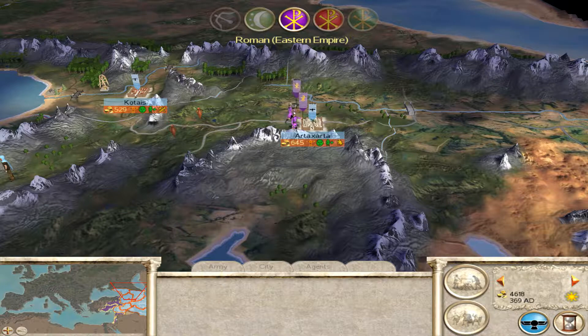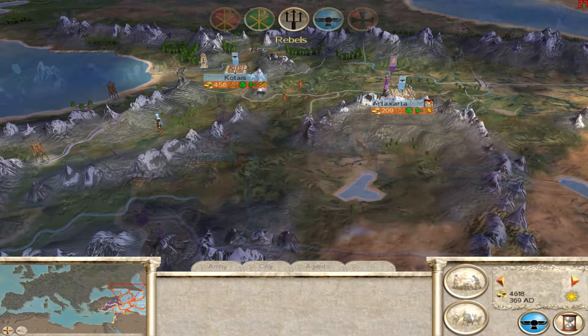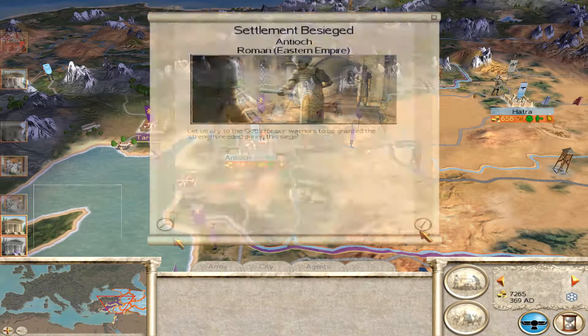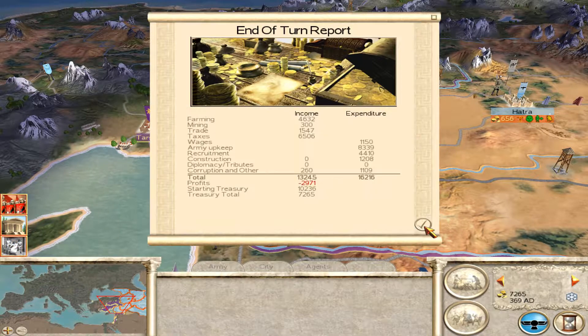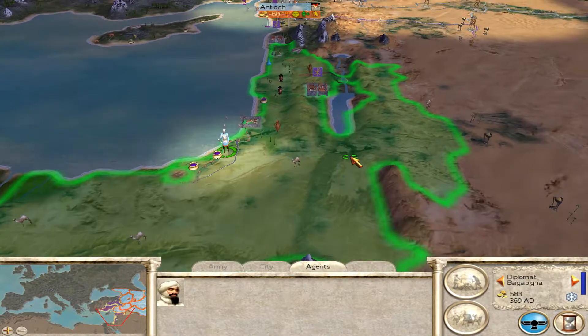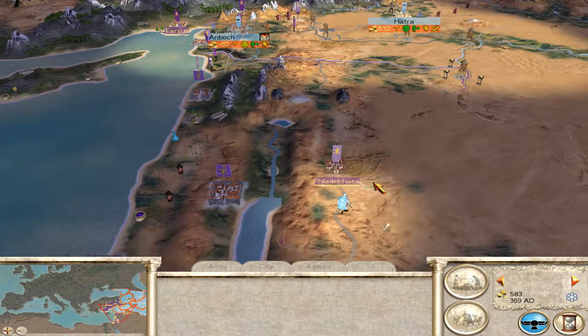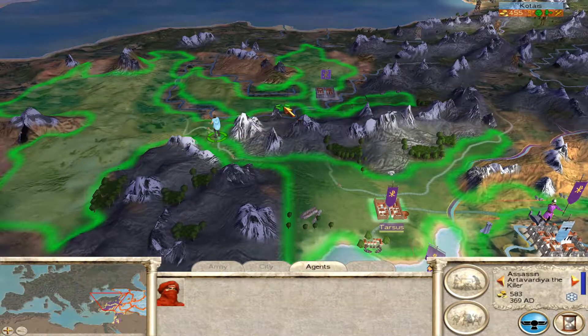They have another army that could come up and reinforce, but they withdraw the smaller one — the AI does silly things. Antioch is going to be the main focus of all our efforts because the city in the north, I don't want to lose it, but if we do I could retake it relatively easily. Antioch on the other hand is going to be a lot more challenging if we can't hold it now, and it'll be much harder to get back.